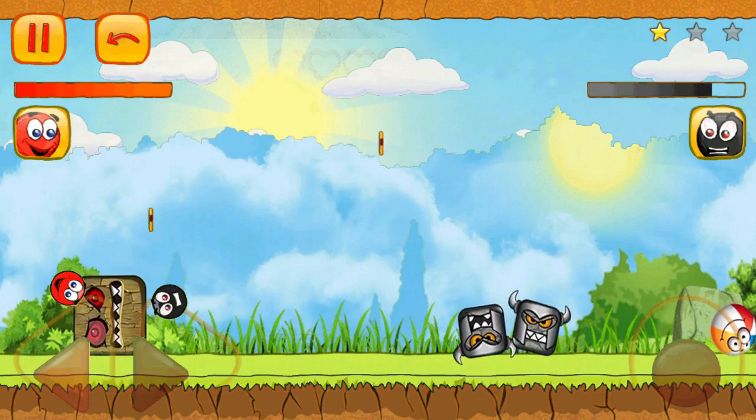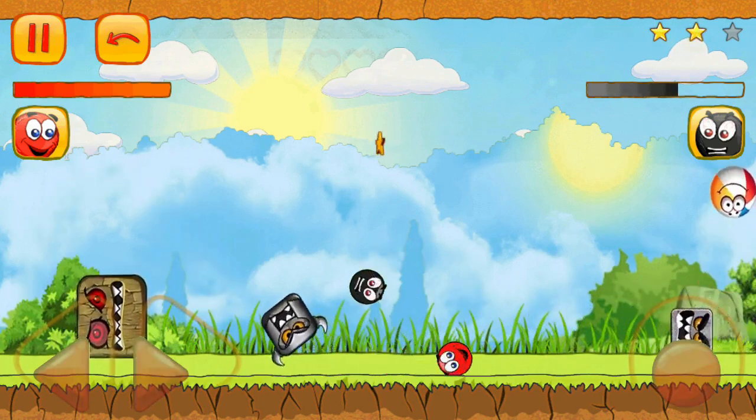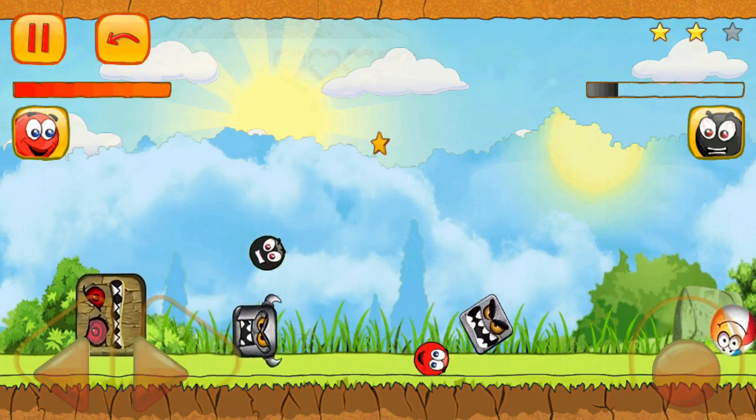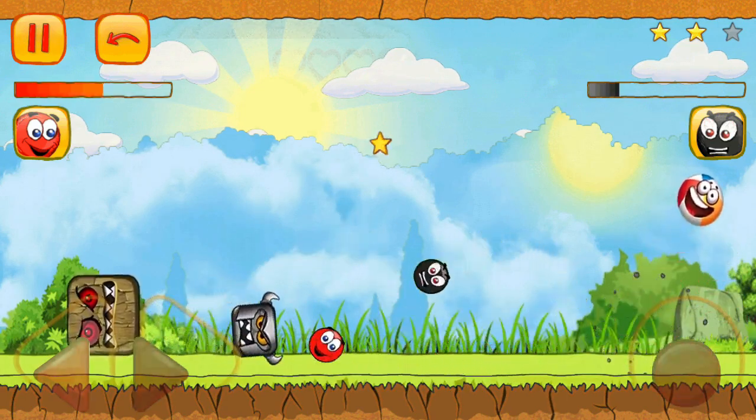The square boss, with its sharp corners and sneaky moves, is determined to stop ball friend in his tracks — but our fearless hero is ready for the challenge. The battle begins and ball friend shows his fantastic moves, dodging the square boss's sharp edges.